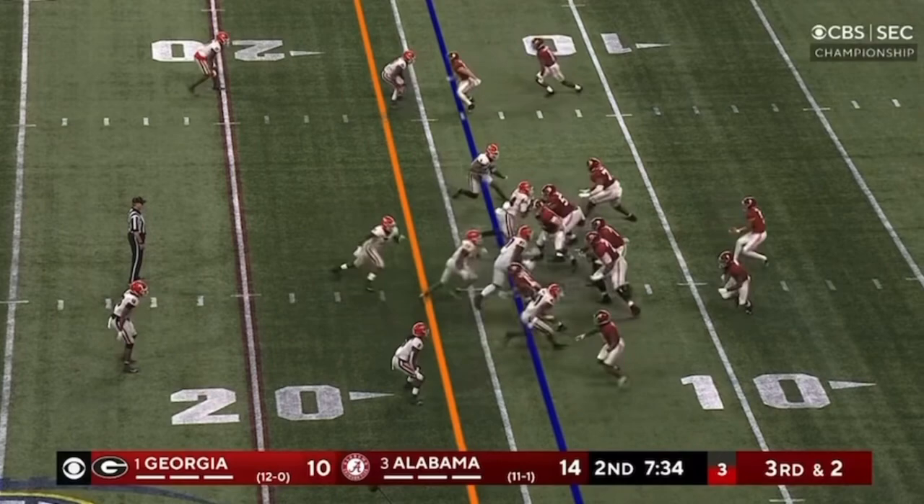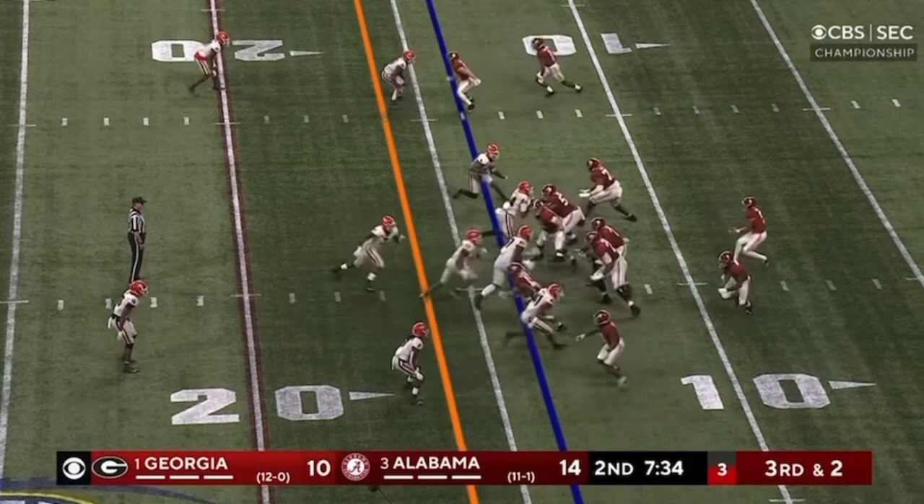He just looks like he's in total command of what he wants to do. Even when things break down — here they come — Bryce Young steps up, throws while he's going down, and drills it to Billingsley. Billingsley's got a big first down!